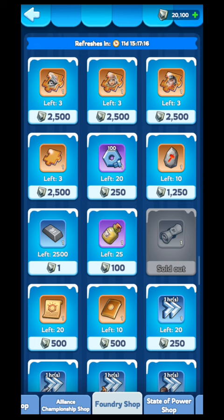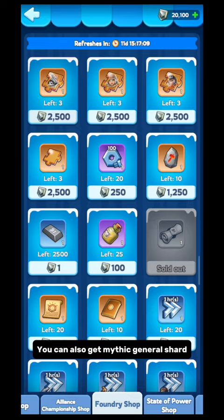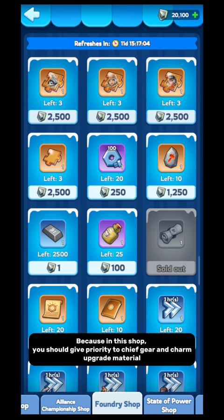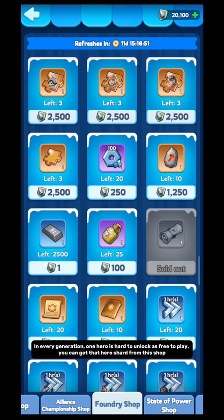Foundry Shop — in this shop you can get all current generation hero shards and also mythic general shards. But I suggest to avoid them, because in this shop you should give priority to chief gear and charm upgrade material. This shop is the best source for chief gear and charm upgrade material. If you have Arsenal tokens remaining after getting them, you can go for shards. In every generation, one hero is hard to unlock as free to play — you can get that hero shard from this shop.